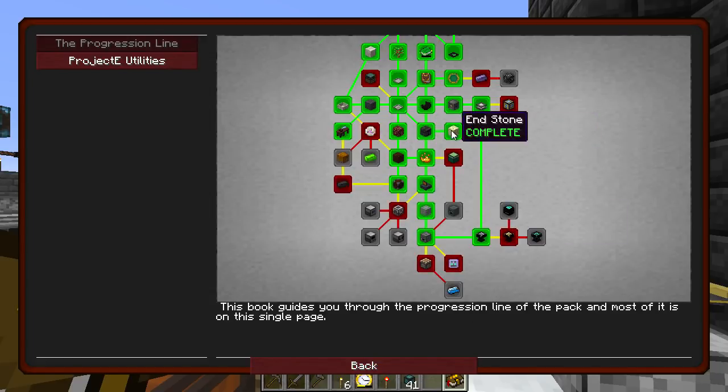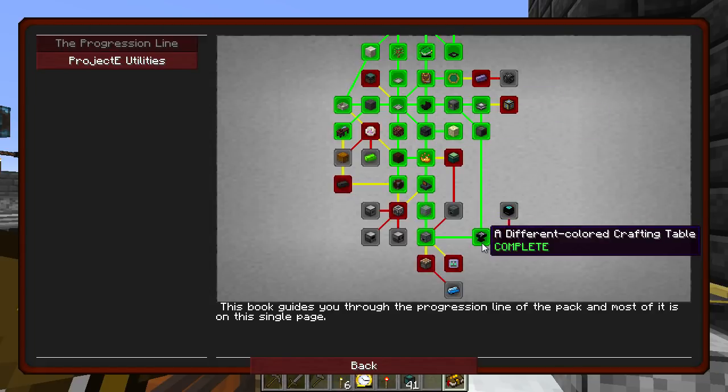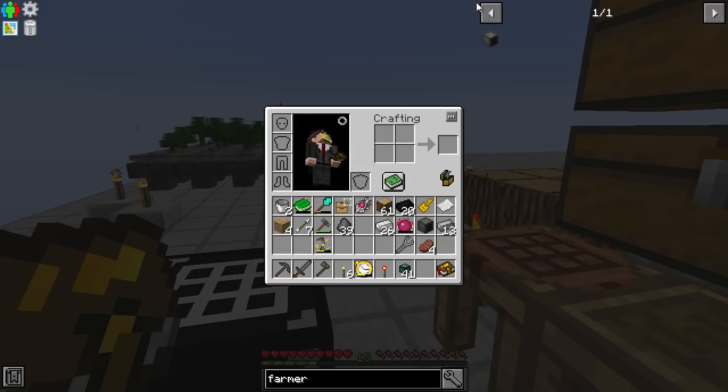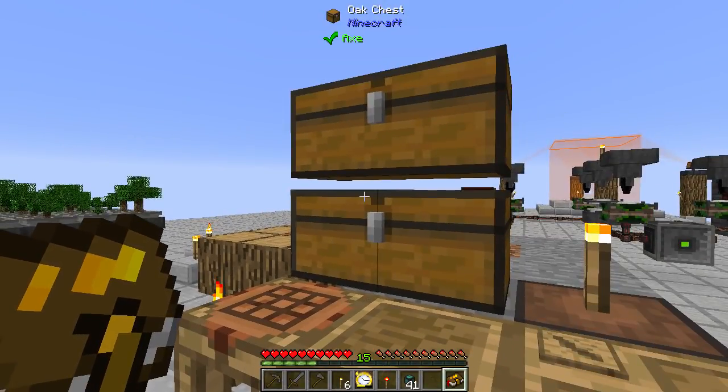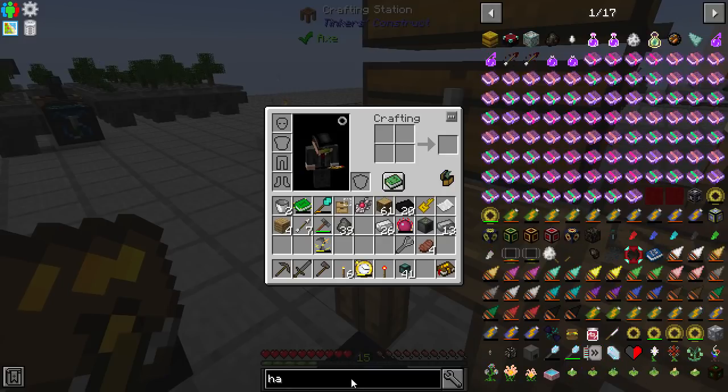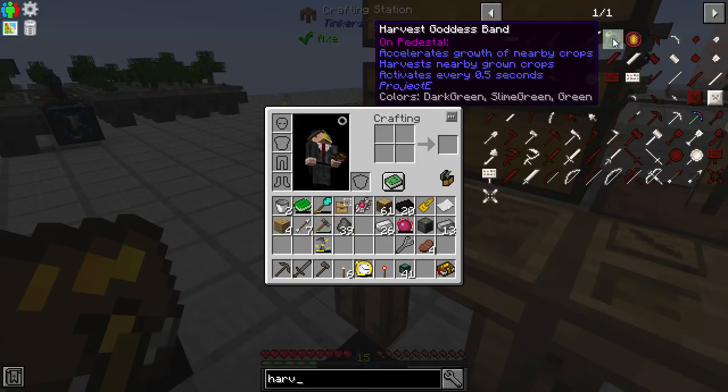Farmer's up — do the thing! That has not unlocked anything, I didn't think it would. It's just gone back to the old extended crafting table, which is fine for now. What I wanted to see is how fast we can make crops grow, because there is a Harvest Goddess Band — also from Project E.